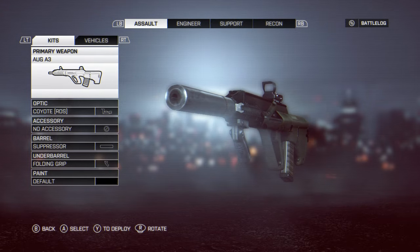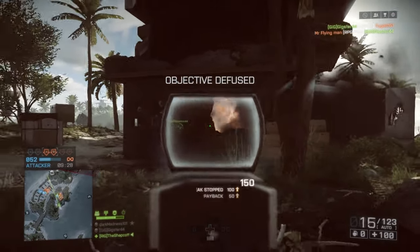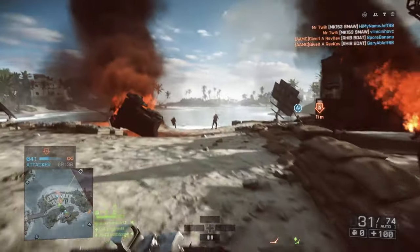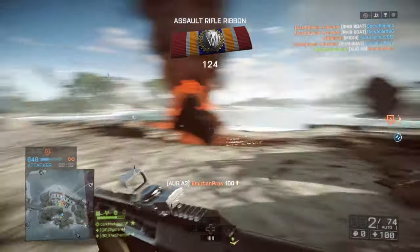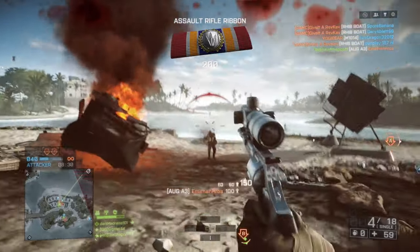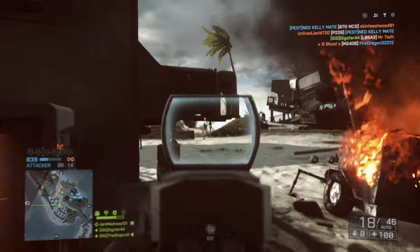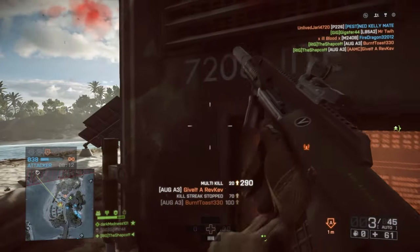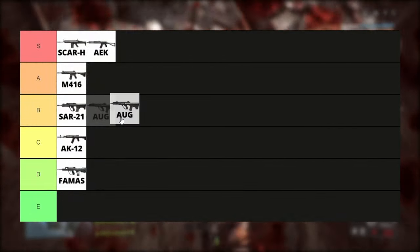The AUG A3. It's just one of those guns that fall into the 700 RPM fire rate vibe. It's nothing special, but its recoil pattern makes it fun to use, I guess. B tier.